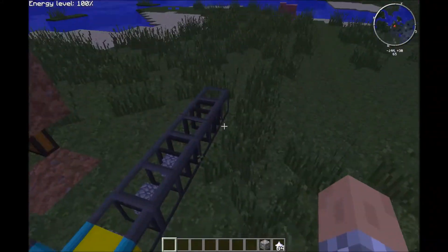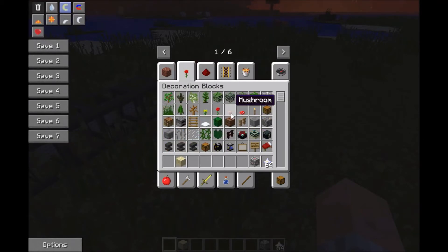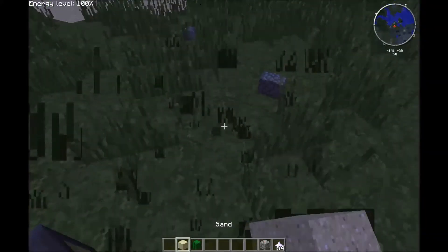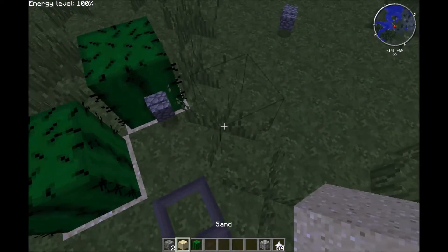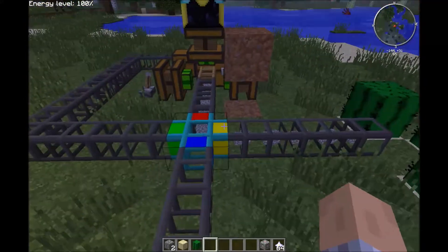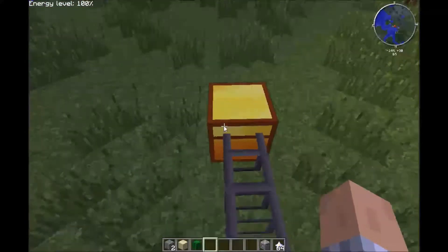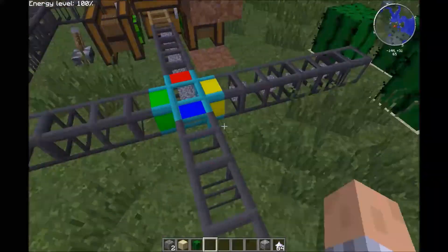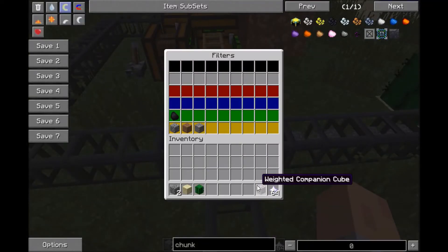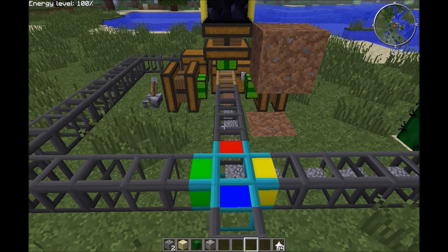So what this will do is it'll automatically just... Before this gets too hectic — here's some cacti. So that will just destroy. You don't have to put that — you can put lava or something there, but it'll work. That's a lot of cobble. But it'll put cobble, dirt, gravel, and coal in here, because we set those slots to nothing. You can even put stuff that you know it will never find.